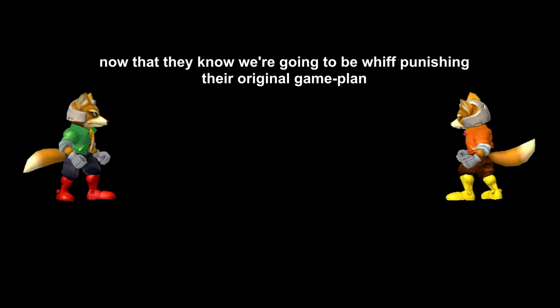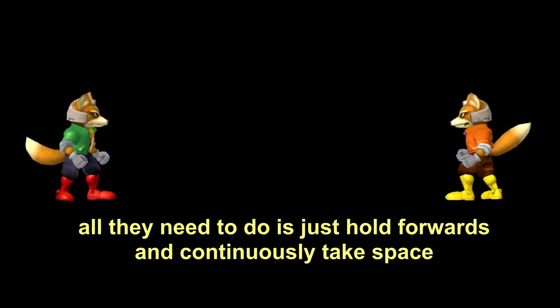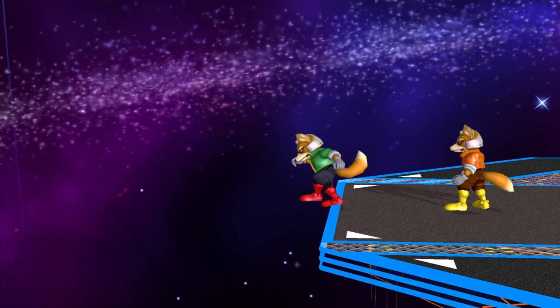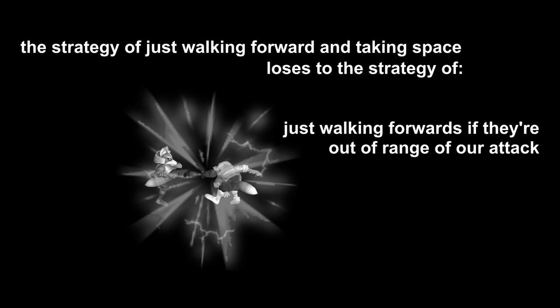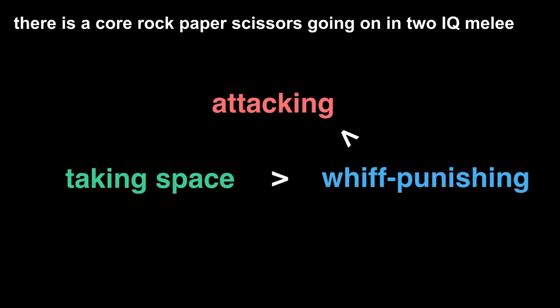This crushing defeat starts our younger sibling on a grand super villain arc. Now that they know we're going to whiff punish their original game plan, is there anything they can do to adapt? Funnily enough, all they need to do is hold forwards and continuously take space, and our whiff punishing strategy will look pretty silly as we walk ourselves into the corner. There is a core rock-paper-scissors in 2IQ Melee: attacking loses to whiff punishing, which loses to taking space, which loses to attacking.